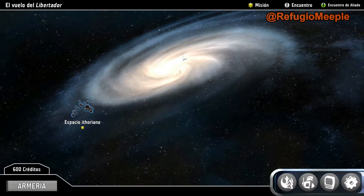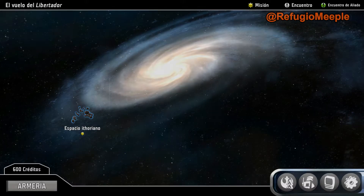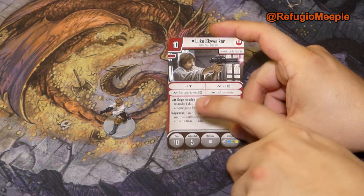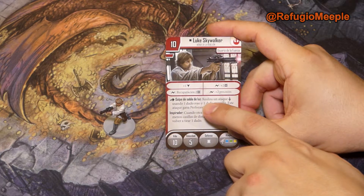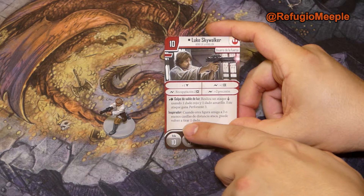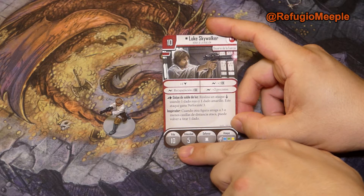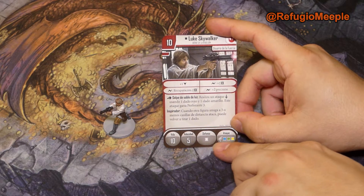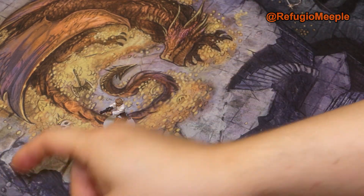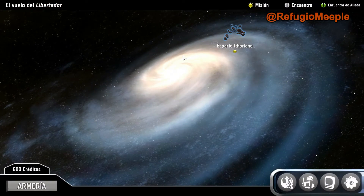Continuar. Aquí tenemos a Luke Skywalker, héroe de la rebelión. Es usuario de la Fuerza. Por una acción, golpe de sable de luz: realiza un ataque de cuerpo a cuerpo usando un dado rojo y uno amarillo, y gana perforante 3. Habilidad Inspirador: cuando otra figura amiga a 3 o menos casillas ataca, puede volver a tirar un dado. Tiene 10 de vida, se mueve 5, se defiende con un dado blanco y ataca con azul, verde y amarillo.